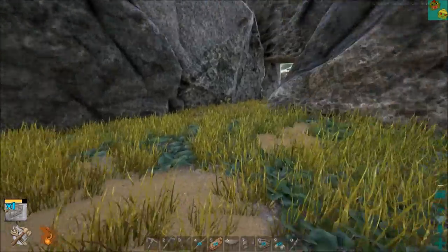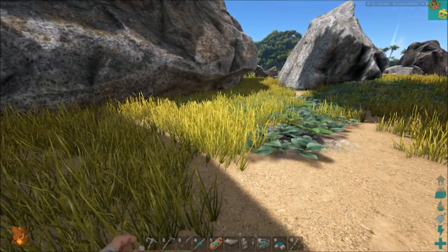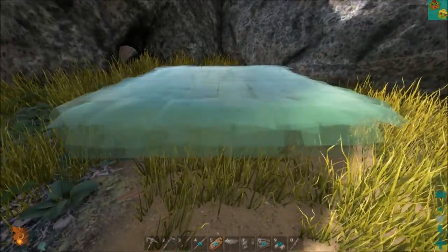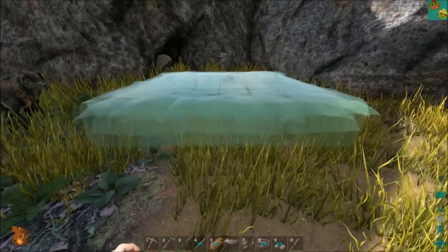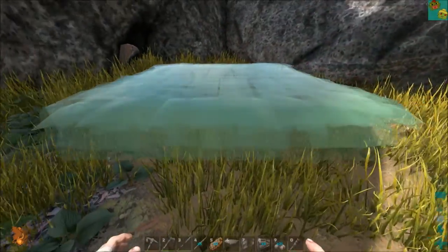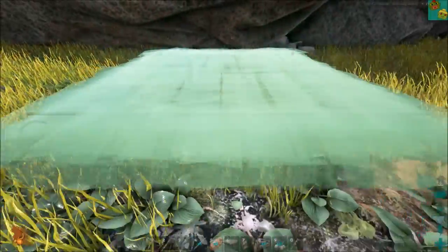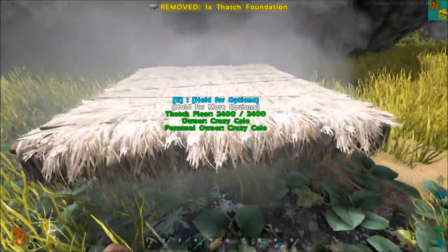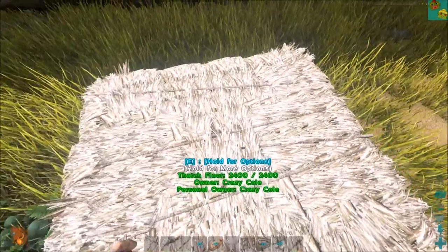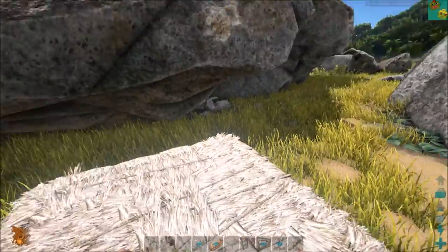Where do we want to put this? We don't want to go too far that way. I kind of like this nice little clear spot. It's not going to be a big base - it's just mainly for us to put a bed down and demonstrate how the building works, and also for storage. We can stick it about here. So there's your foundation - that's the most expensive part, takes the most resources. Wood will take a lot more resources later on in place of the thatch.